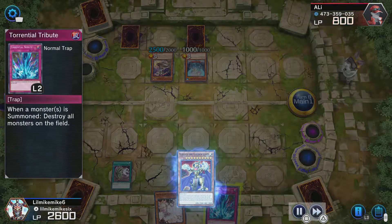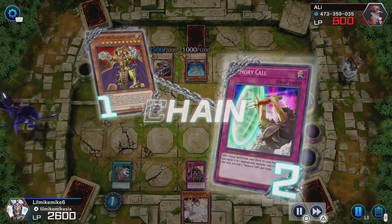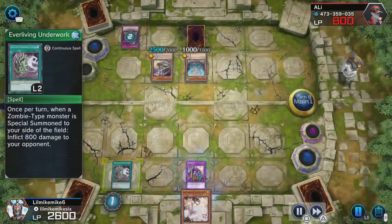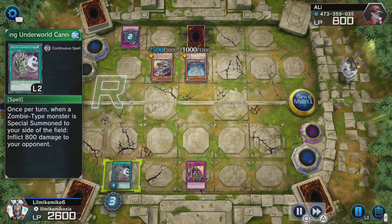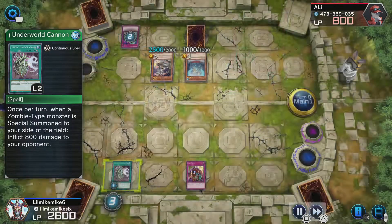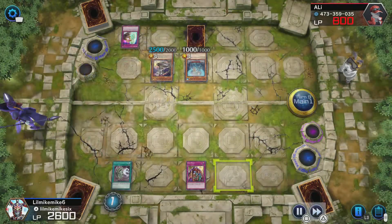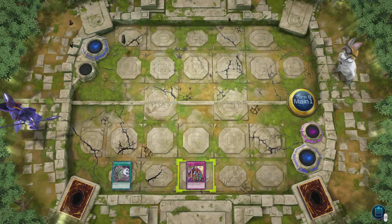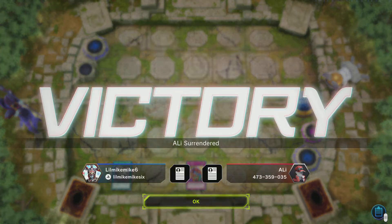I get rid of my Torrential to get Eldritch back. He only has 800 health, so once this card goes through, he loses the duel. All I have to do is get my Eldritch back on the field, which is what I was doing. Eldritch was about to hit the field, but he scoops. GG — it was a loss for him anyway.